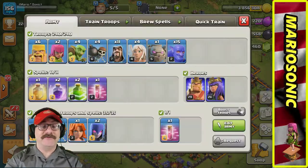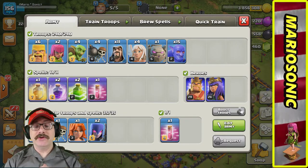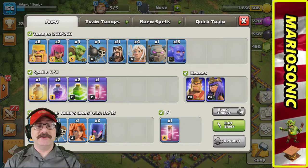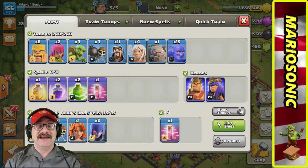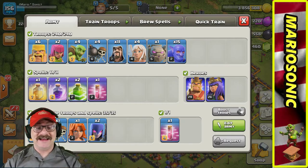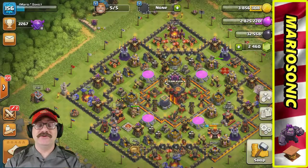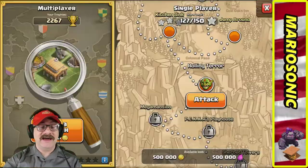Let's get in for a live attack, but first let's take a peek at what kind of army we got. We got some bowlers, a golem, healers, wizards, wall breakers, a greedy little golem, archers, and six barbarians. Let's look at the clan castle — we got a whole gaggle of different troops, definitely a mix.